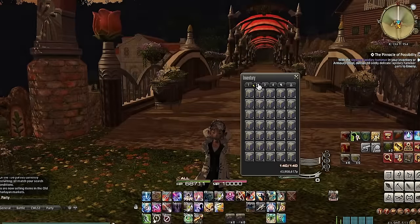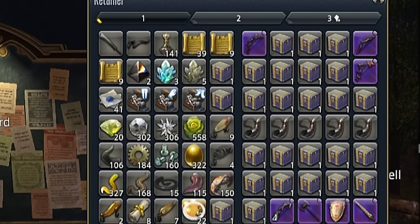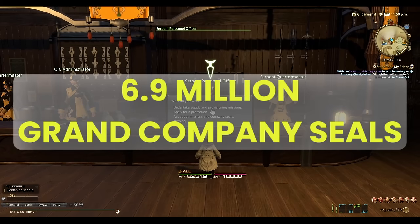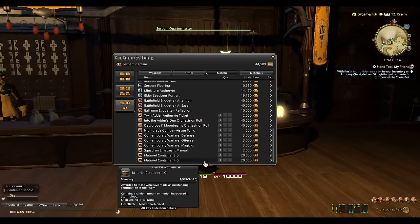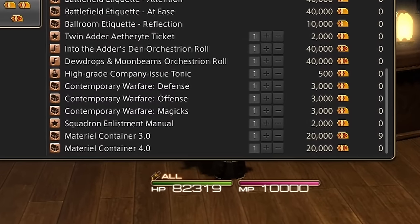In order to guarantee my success, I got a lot of loot boxes. Like, a lot. A lot. I spent 6.9 million Grand Company seals on loot boxes. And these boxes aren't cheap — they cost 20,000 seals every time for one box.